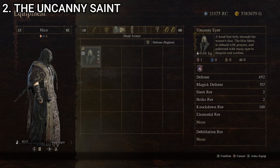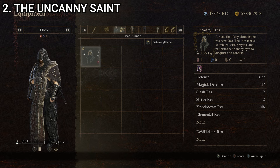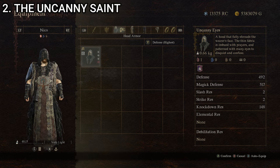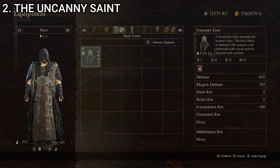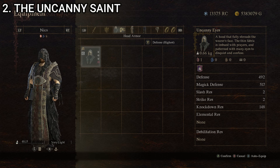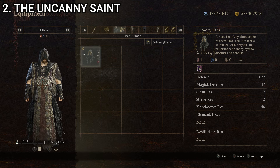Slightly lower knockdown resistance than the last one but higher stats everywhere else. This one definitely looks good for the specific vocation — it fits the whole priestly enchanter vibe, given that's what this vocation is. All of the pieces go together rather well, with that mystical, mysterious, slightly magical but maybe religious vibe that this vocation is all about. That is the Uncanny Saint.